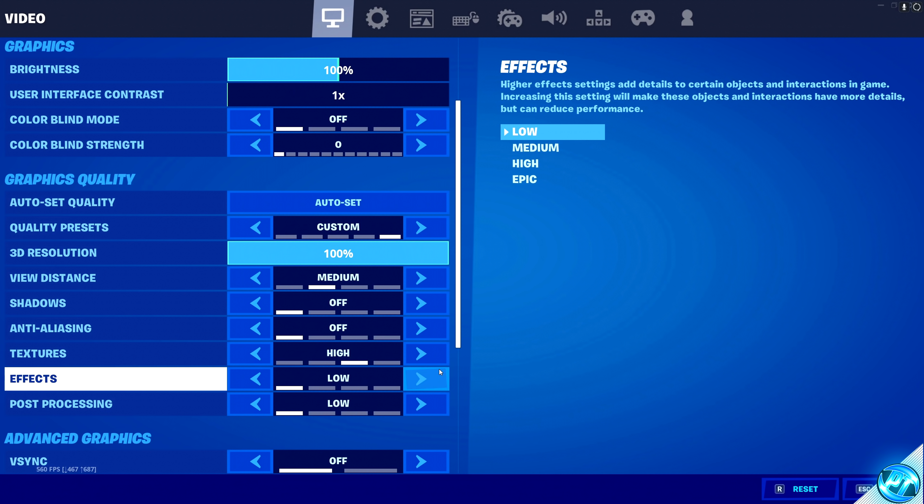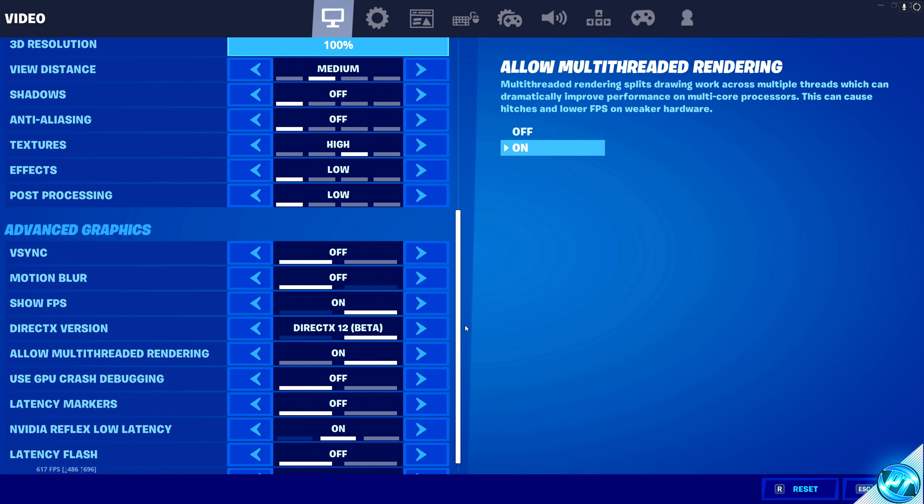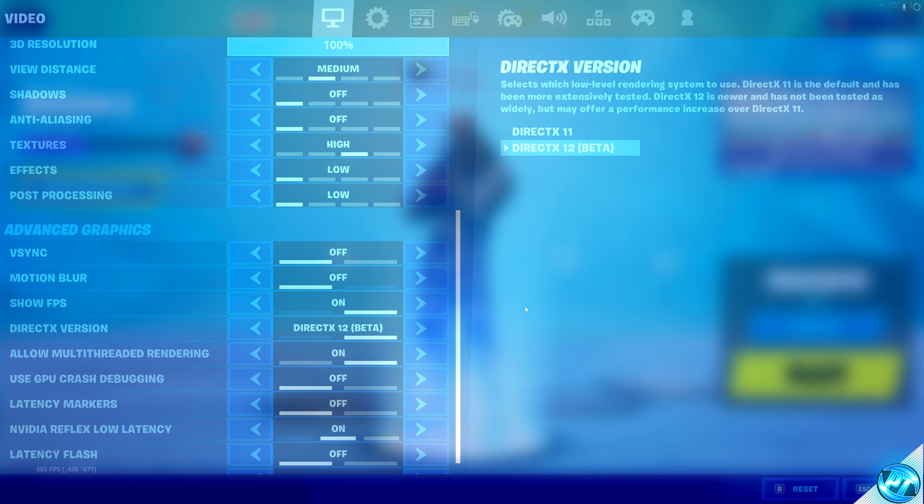Once you've completely set up your game, the only other option I'd recommend tweaking is the DirectX version. Switch between the two and find which works best for you after all optimizations and in-game settings have been applied.